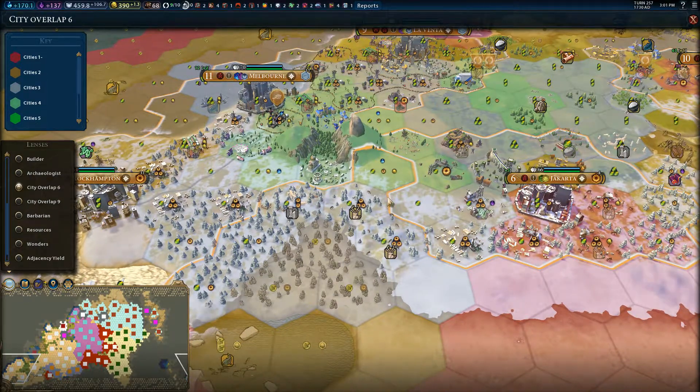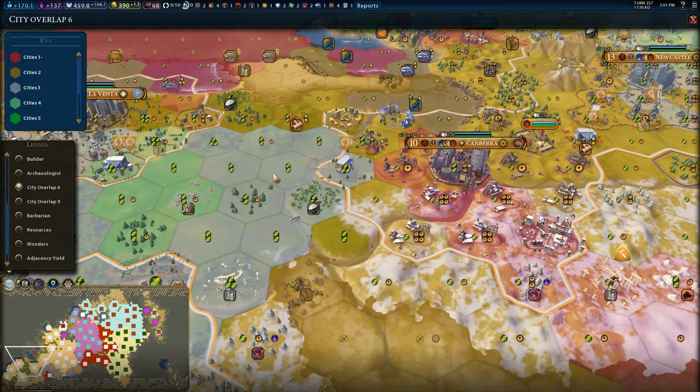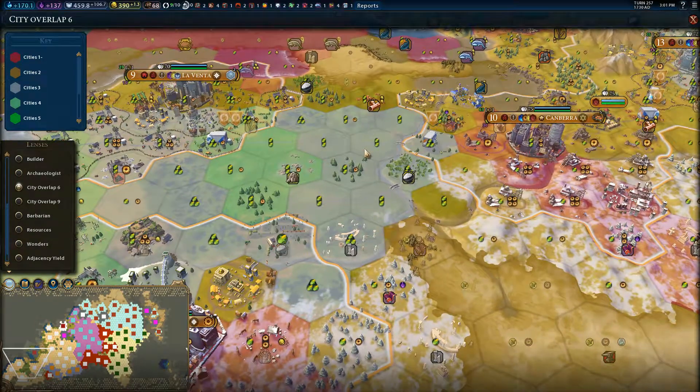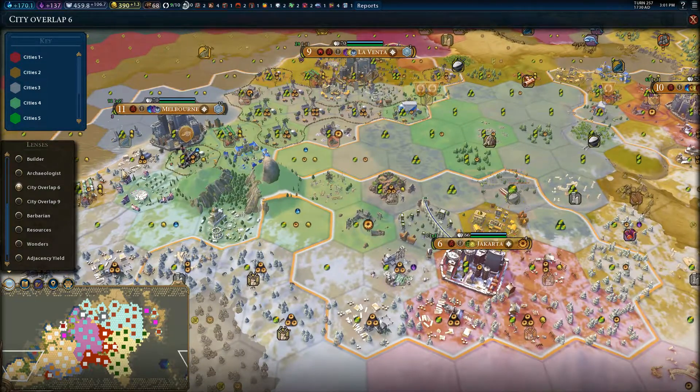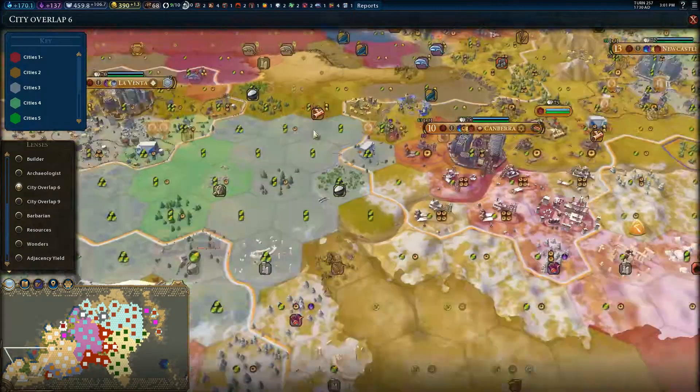Melbourne would have access to two. But I'm thinking about entertainment squares, and I think I may have to drop one right here, just to generate some happiness for these three cities right here.